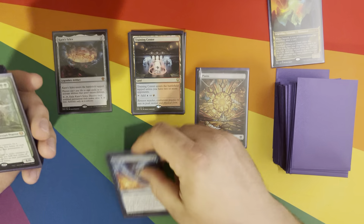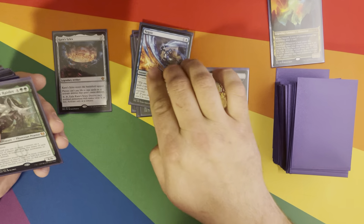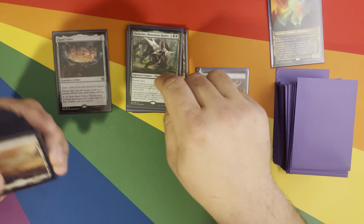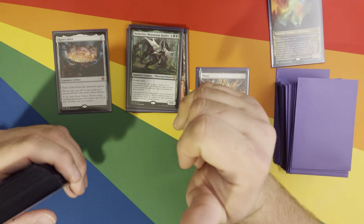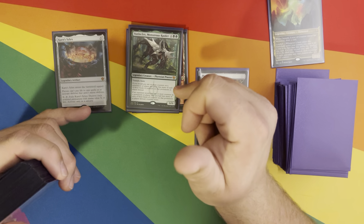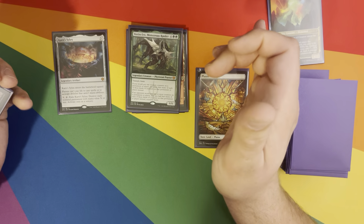I got some cool art for the Planes. Negate — good to have if you're in blue. Vorinclex — Vorinclex Monstrous Raider — fantastic to have. It's got Trample and Haste and it's a 6/6. That's good enough, right?